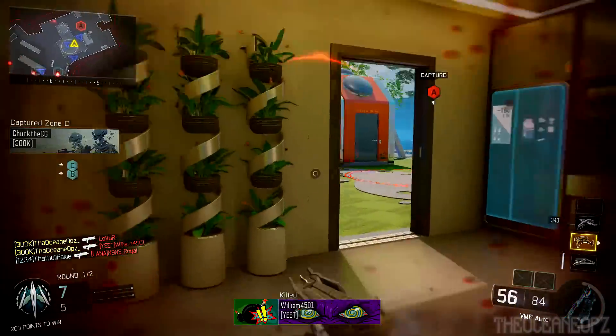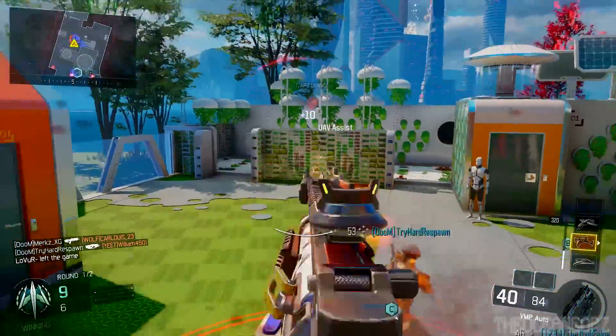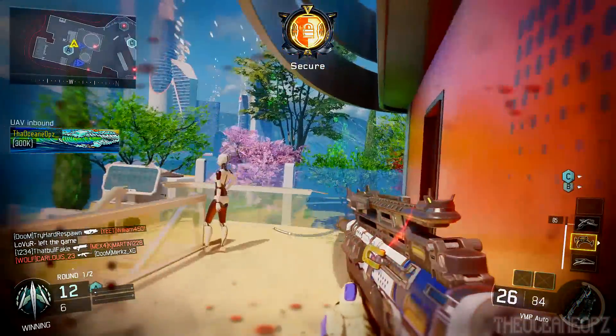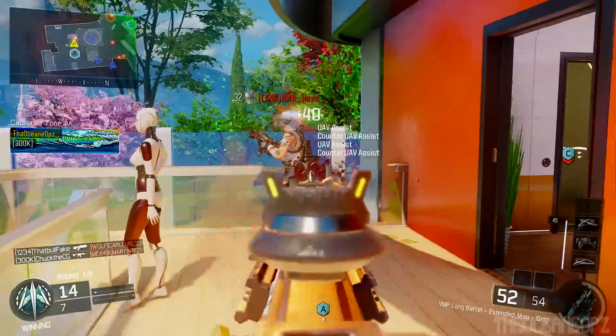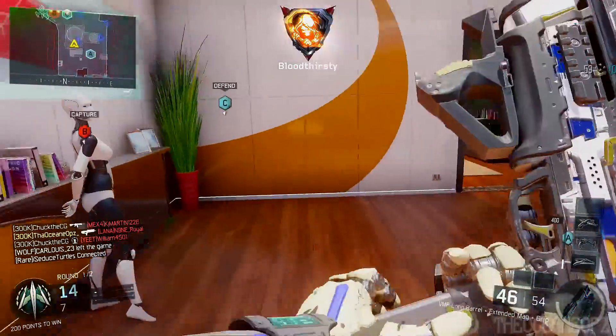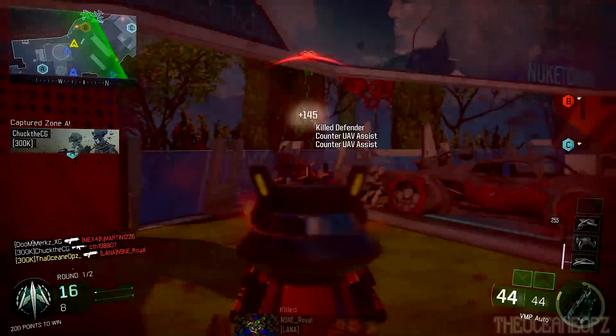I'm rolling up in a six-man squad with some subscribers and friends, just playing some 6v6, going for kill streaks and leveling up pretty quick. This guy literally spawns in front of me, and then the whole six-man comes through and spawns in front of me. I'm using the VMP in this gameplay.